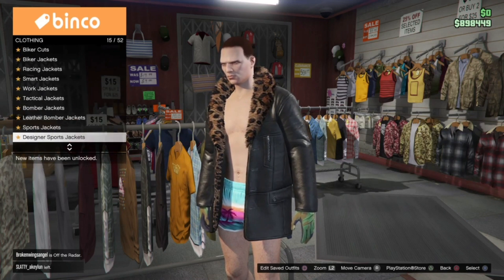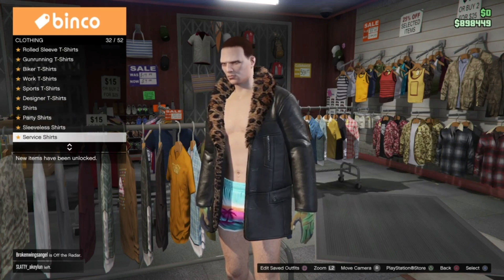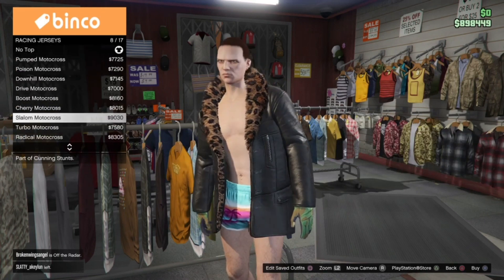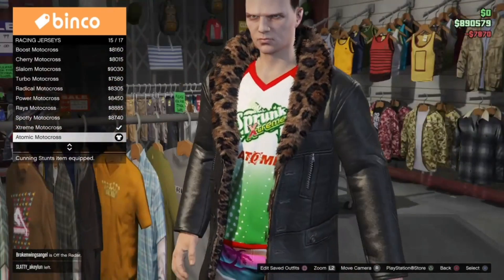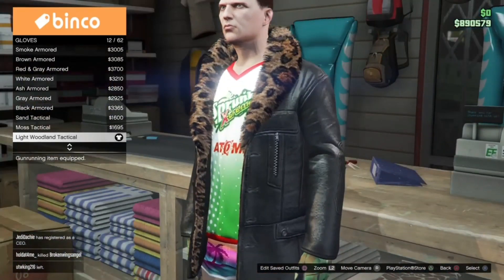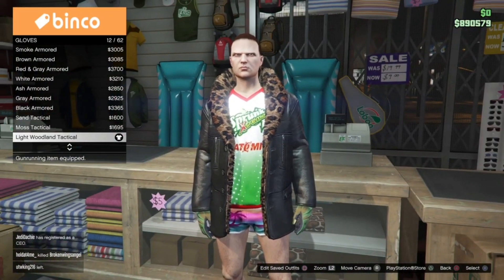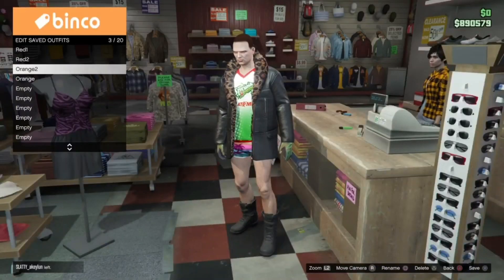For your undergarment, go into racing jerseys and buy the atomic motocross shirt, which is going to be number 15 — and this will give us the orange bib. Then go into accessories and equip the light wool and tactical gloves. From here, go and save this outfit on slot 5.